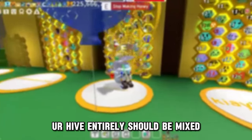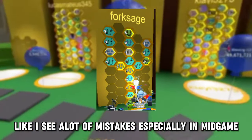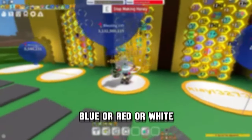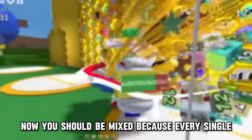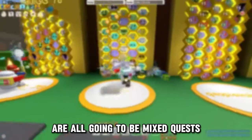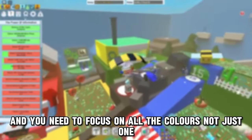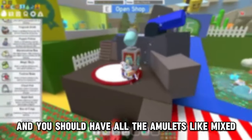Speaking of white, your hive entirely should be mixed. A lot of people make the mistake in mid game of making their entire hive either blue, red, or white. You should be mixed because every single quest you're going to have until you finish and beat Black Bear and Spirit Bear are all going to be mixed quests. You need to focus on all of the colors, not just one, and you should have all your amulets mixed.